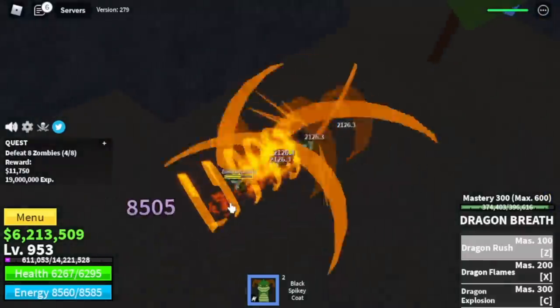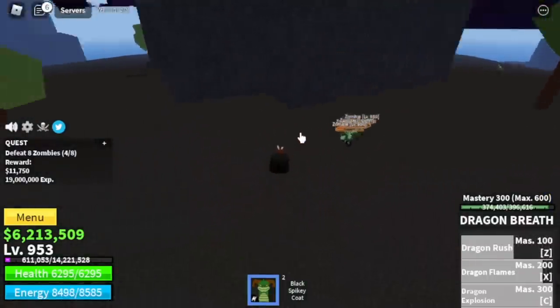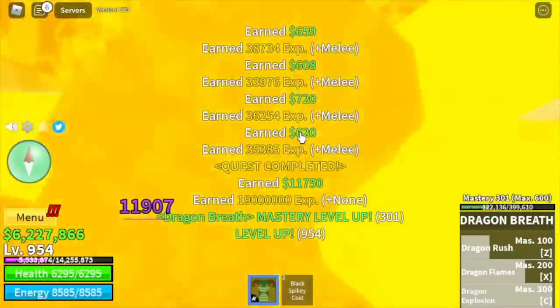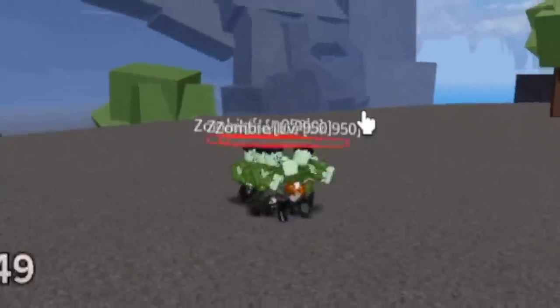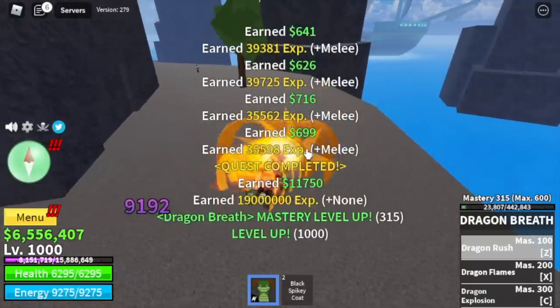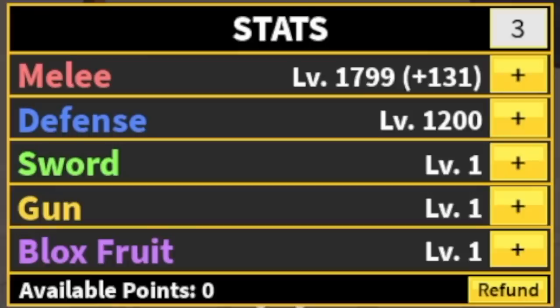We're gonna unlock our final skill — Dragon's Explosion. With only one combo you can defeat the zombies. One Z, X, and Z skill is enough. We're gonna grind here until you reach level 1000. About the vampires — if they're too far apart, just stay here with the zombies. Stats: melee 1799, defense 1200.